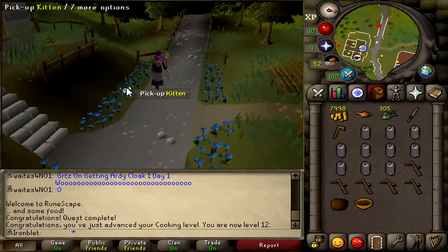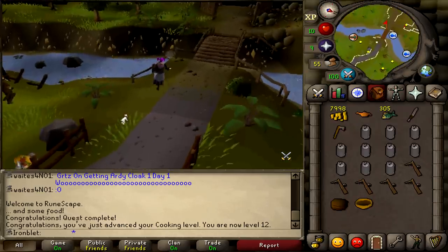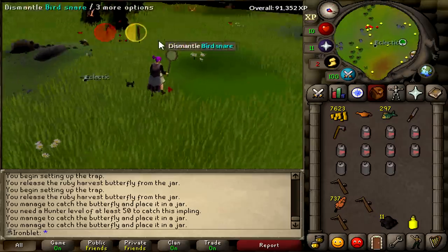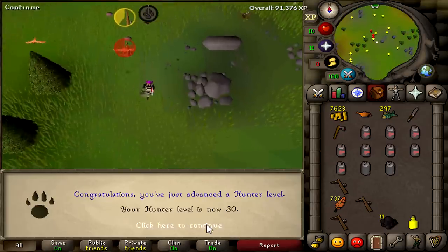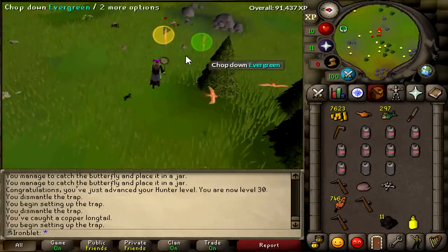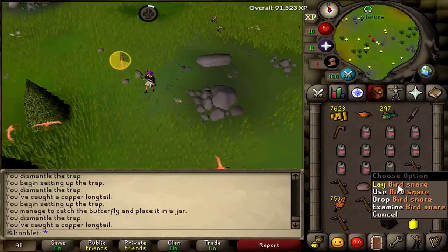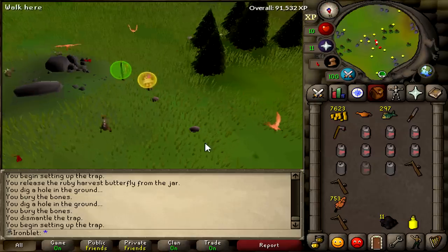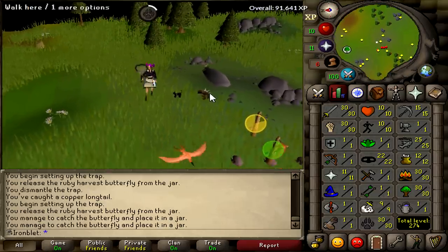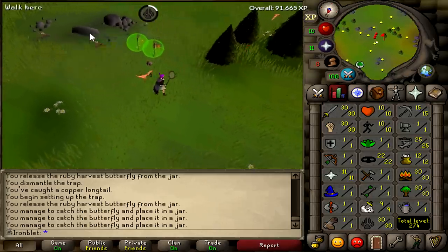We're going to work on Hunter now. I know technically birdhouses are more efficient, but there's a big reason I'm doing Hunter now — it'll all make sense later. You catch copper longtails one at a time and it takes forever to get to 15. Once you get that level though, you can start catching ruby harvests — butterflies that give 24 XP each. The strategy from 15 is collecting both at the same time, and you can use the ruby harvest to skip the trap animation. This stays like this until 37 when I can start doing prickly kebits right next to this — all three at once. It gets really good XP rates for this level range.